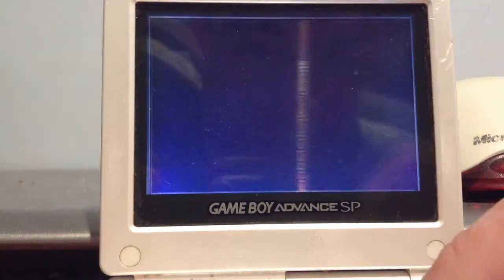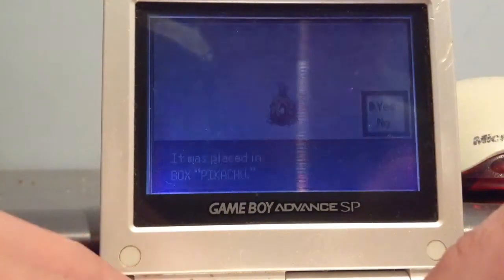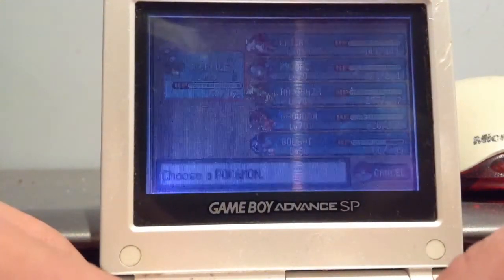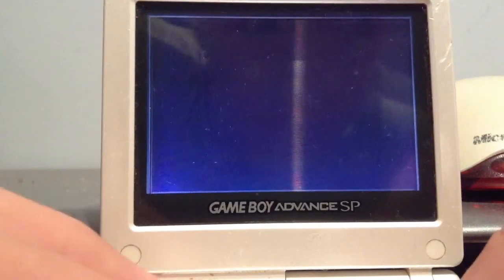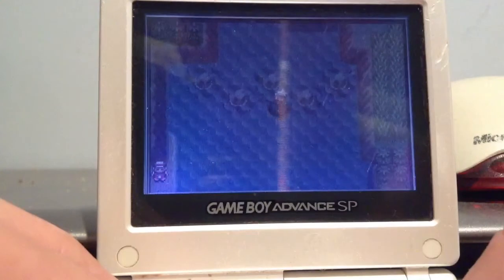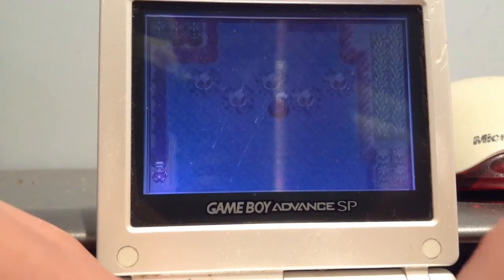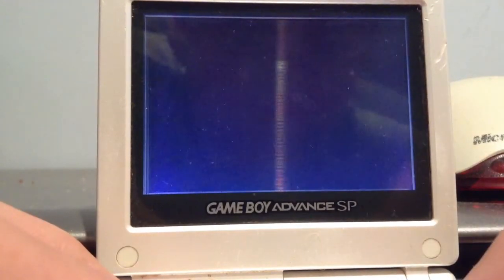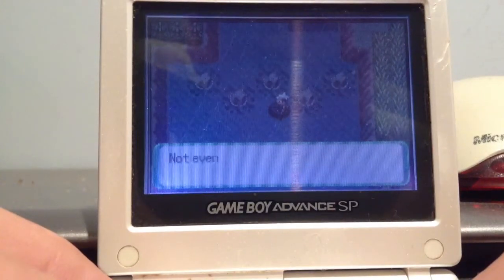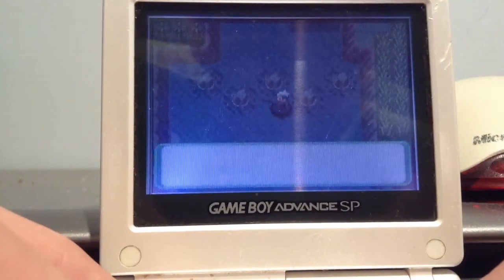So what you want to do if you want to get a Milotic, which is what I'm hopefully going to get — it's placing it in a box. So if you want to encounter another one, this is what you want to do. I've seen people do this before. I'm not quite sure if it actually works, but let's see if it does. Doesn't look like it's working, but let's just keep going — we might get somewhere.